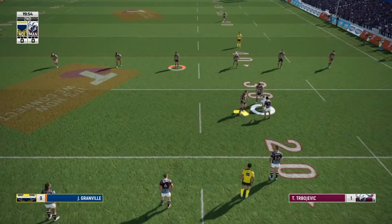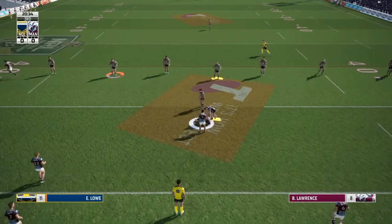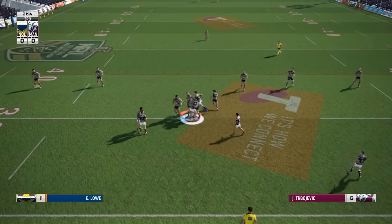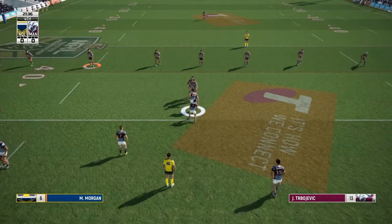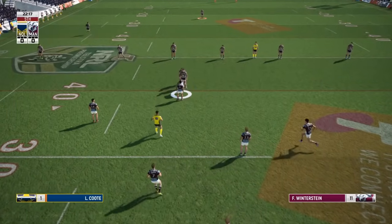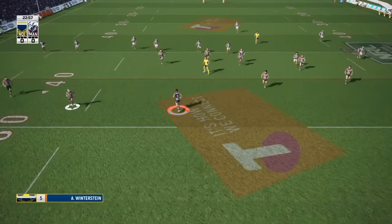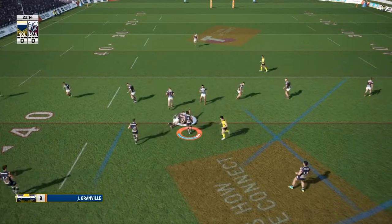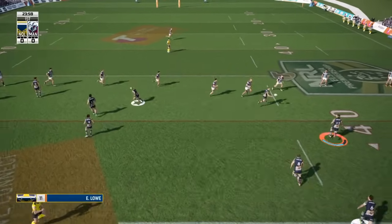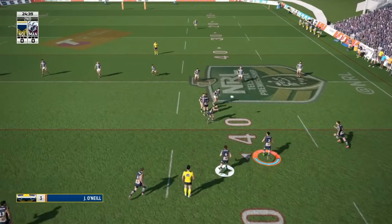Another big one I'm covering is plays being offside. I've seen this a few times and come across it with markers and plays just being offside - another thing I was getting very frustrated with. I think occasionally you just have to accept that your markers are going to be offside. I think the game does this on purpose because the AI is occasionally like that as well. The play-the-balls are fairly slow so you wonder why your markers are offside, but I think the game is making dummy half running more viable.